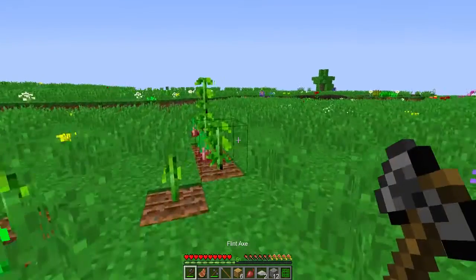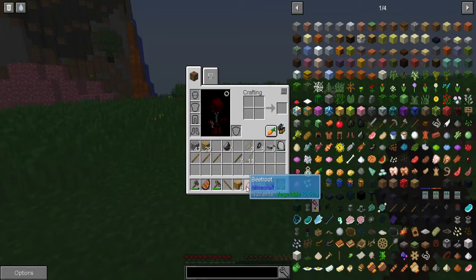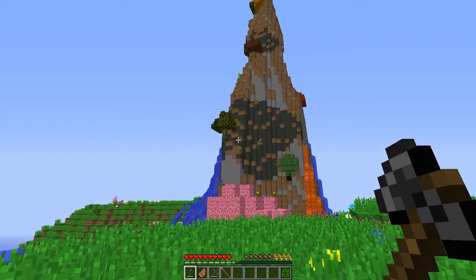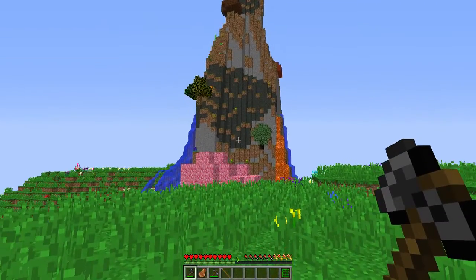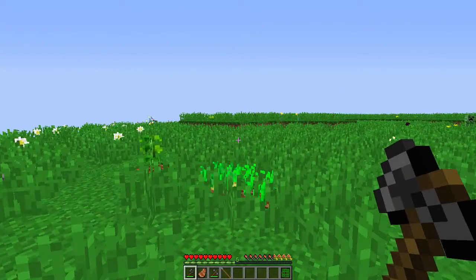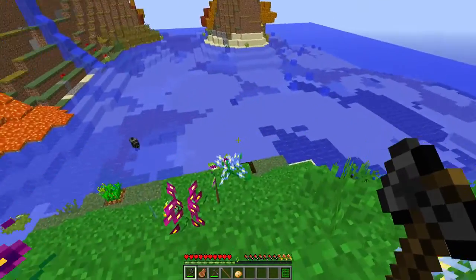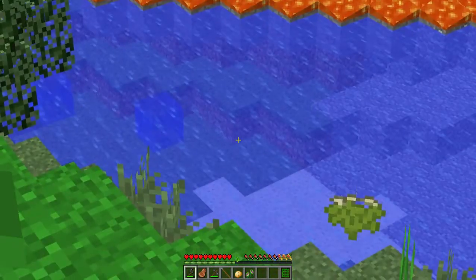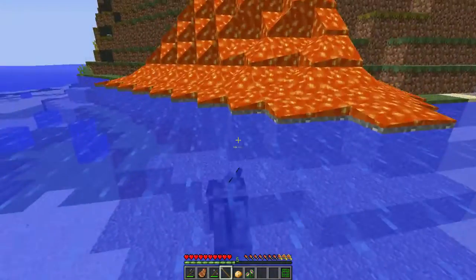We're gonna be venturing out into the world trying to find some blocks we're going to use to create the hot grill. Let's see if this mountain has it. Oh there it is — there's some pretty useful stuff right there. These stupid wolves are so crafty.